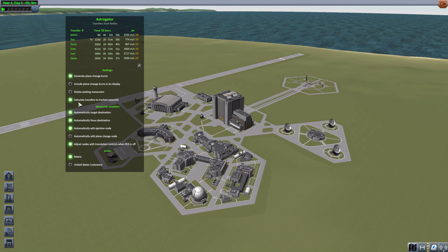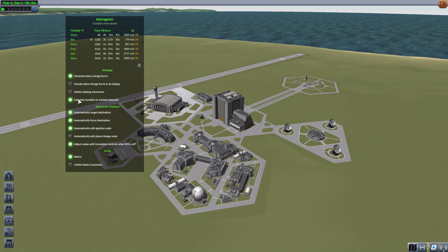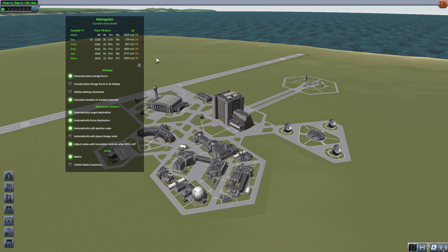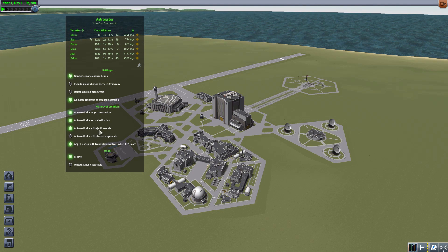The next option is calculate transfers to any tracked asteroids, which is defaulted on — quite handy. If you have found any asteroids in your tracking station, it will calculate a transfer to them, similar to how it does ships. For maneuver node creation, we have a few options all left on by default: automatic target of destination, automatic camera focus shift to the destination, and automatically editing the ejection node. Defaulted off is to automatically edit the plane change node — you can only have one active at a time.